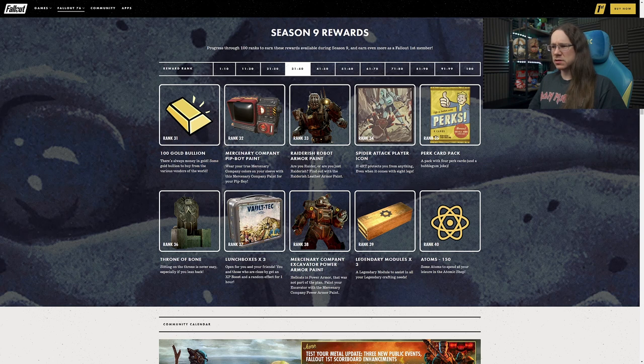Some lunchboxes at Rank 37. At Rank 38 we have the Excavator Mercenary Company power armor paint, which kind of loses off a lot of the icons there because it's already weirdly textured anyway. That's kind of a matte black, dusty style for your Excavator paint if you like, which could kind of work. More modules at 39 and more atoms at 40.